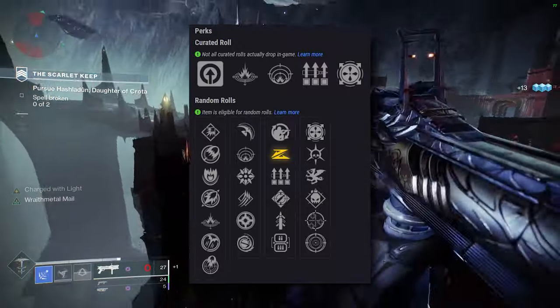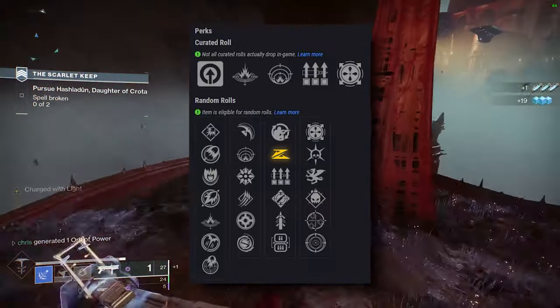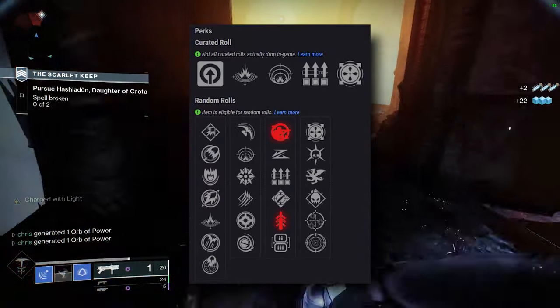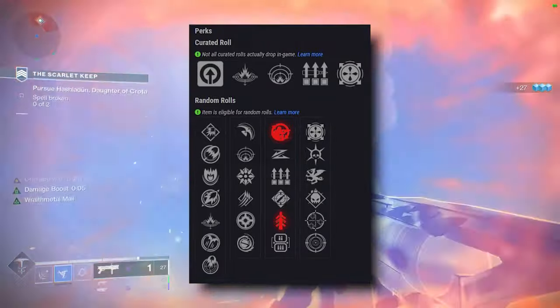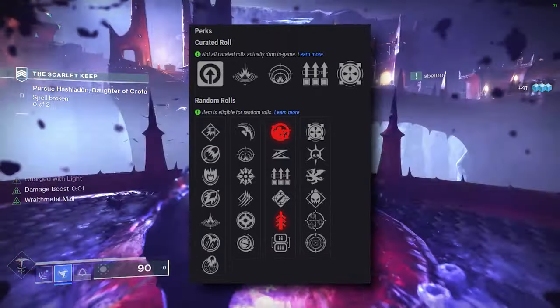Among the perk pool there are definitely a few combinations that stand out. In the first column I think Slideshot will be one to chase strictly for the reloading aspect. The only perks I think will not be worth chasing are Field Prep and Quickdraw. Field Prep is nice for ammo reserves but if you're moving a lot the crouching part will never be taken advantage of, and there are many other reload options. Quickdraw wouldn't be necessary due to Fighting Lion's perk Chimera.